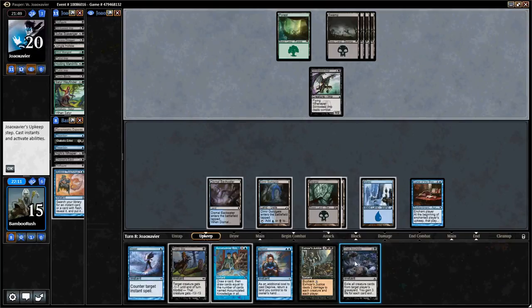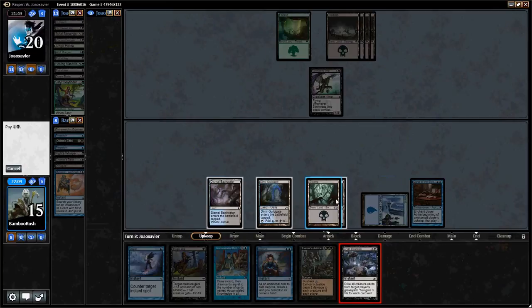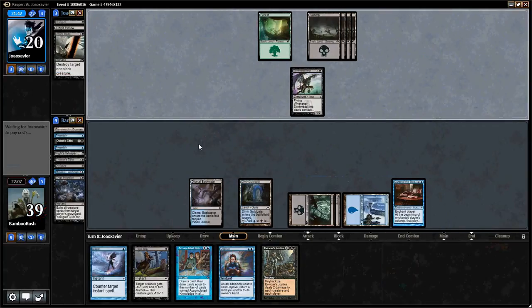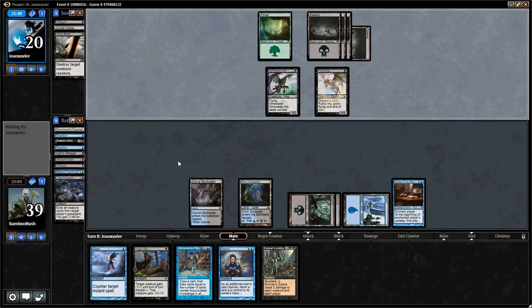Now we'll Crypt Incursion before he can Unearth. We're going to gain a lot of life here — I think that'll basically just end the game. That is going to be really hard to come back from. Our deck is actually pretty good against him. It's another 2/2, so I think I'll let that live. There's not a ton that really scares me at this point, so I'll draw a card.